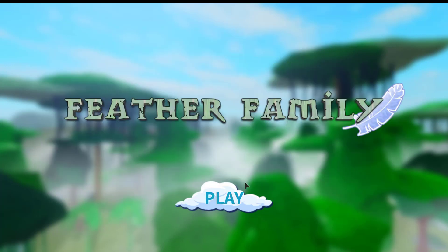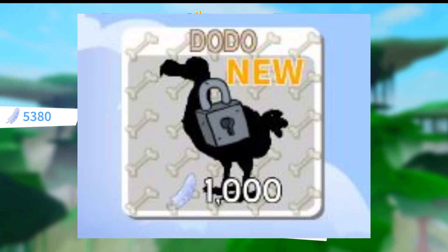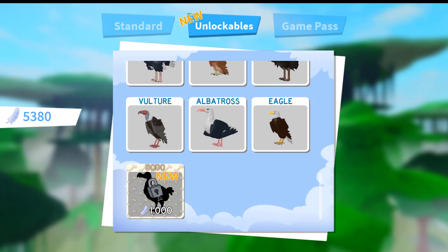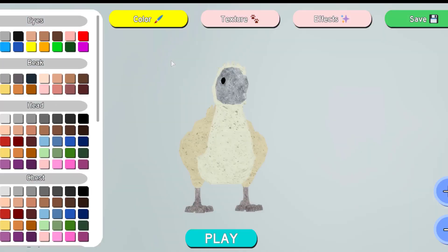So let's go ahead — it's in the unlockables. It's got some bones around it and says 'New.' This is quite expensive: 1000 feathers. I think we're gonna do it — let's do it! As you can see, they have updated the new color and the new customization area looks much nicer.